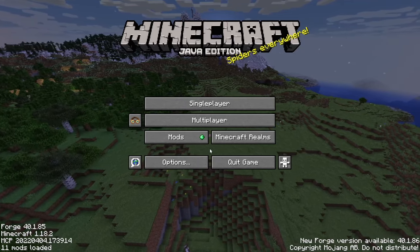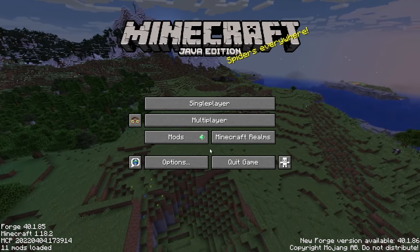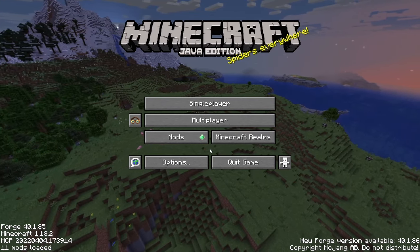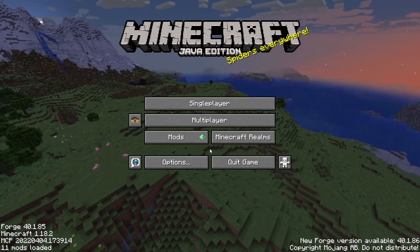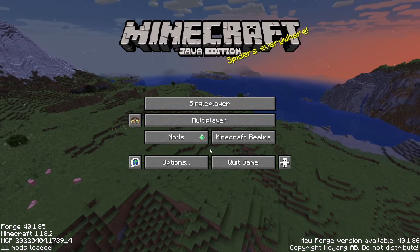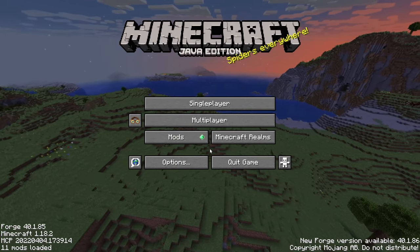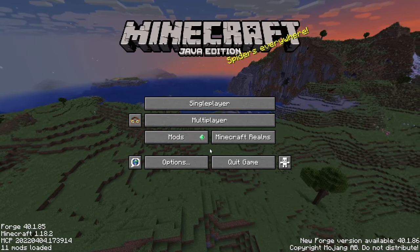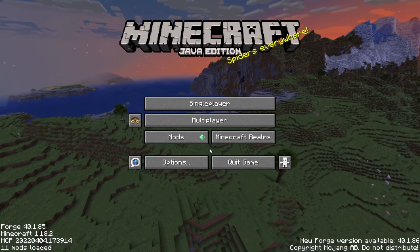A lot of people also ask: will you port it to 1.19.3 or 1.20? Of course I will port it, but it depends on when GeckoLib 4 is available for Forge and when Forge is stable enough for those versions. 1.19.3 is still in pre-release state, so that will take some time. Some people requested Fabric — I won't deny it. I can do a Fabric version, but for that to happen you have to support me on Ko-fi and we have to reach the donation goal. If that works out, we will have Fabric; if not, we will be Forge forever.